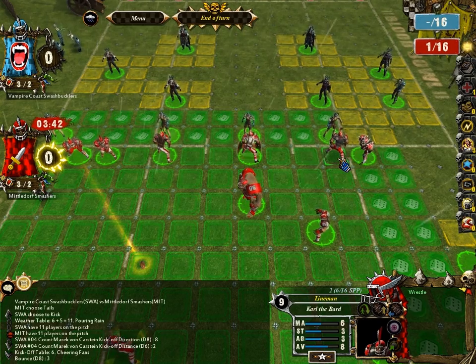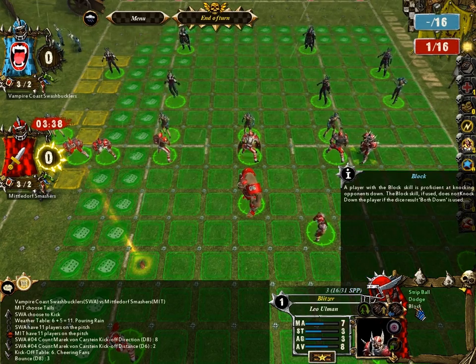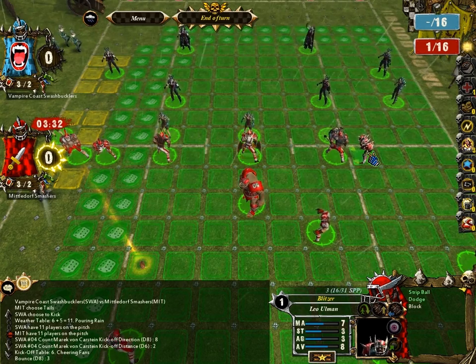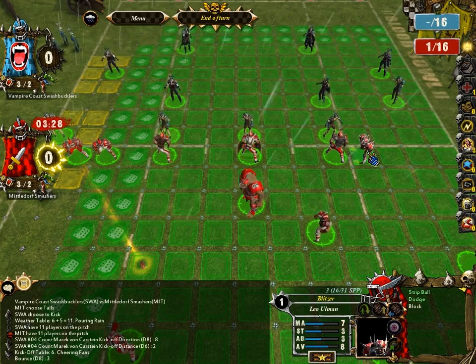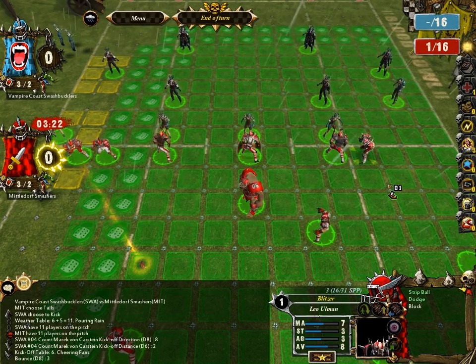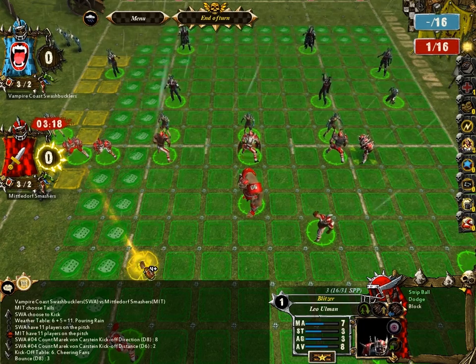Now let's talk about basic skills. This guy has a skill called Block. Block is a very good skill when you're throwing blocks because it keeps you from getting yourself in trouble — it helps negate one of the results that would cause a turnover. Anytime you get a player knocked down in a turn or fail an action, you lose the turn. So it's important to do riskier stuff like picking up the ball after you've done other actions first.